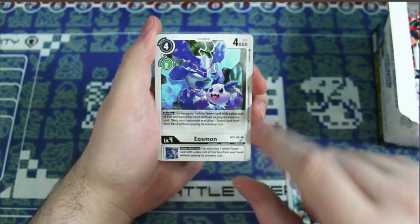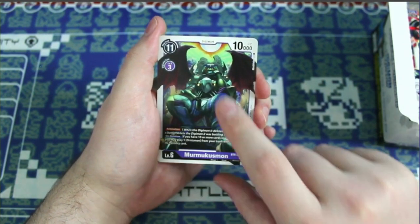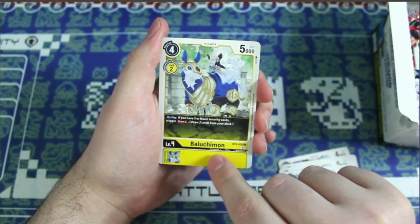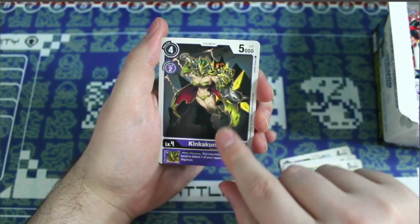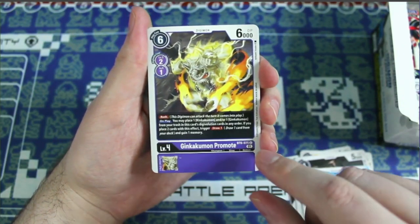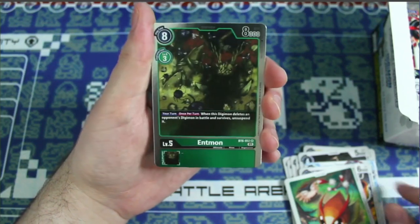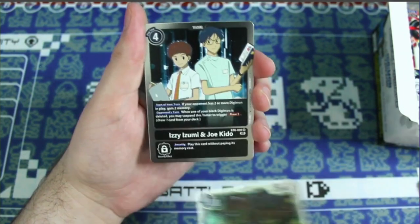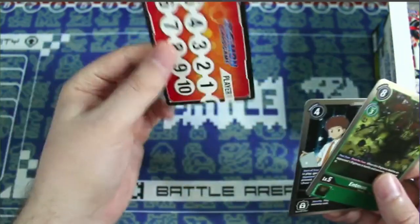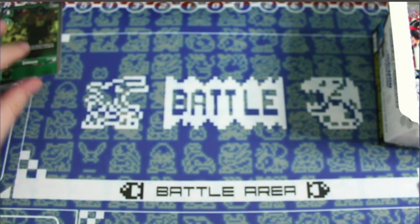You can fill your deck with Eosmon. We got Mummymon, Kuramon, Parasaurmon, Pangeamon, Baluchemon, Kinkakumon, Hagumon, Ginkakumon — and a Prairiemon rare. Rares now have foil treatment. We got Entmon and an Izzy, Izumi and Joe Kido tamer card. Here's the back of the first half of the memory gauge.